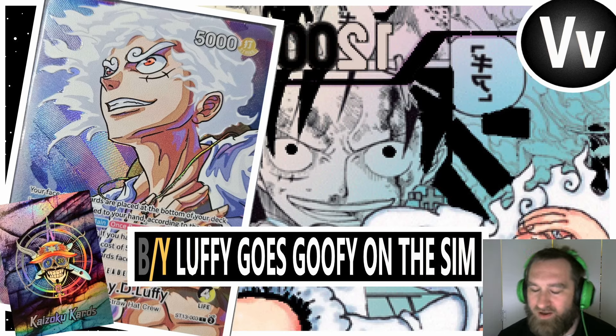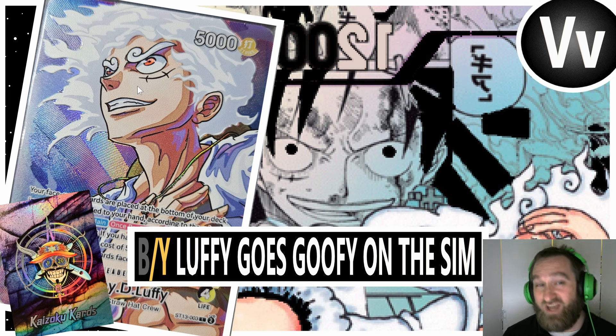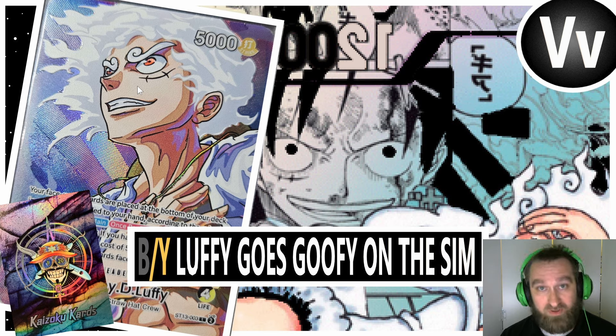What's up guys, VV back with another video. In today's video, we're going to be checking out Black Yellow Luffy. I've got this video broken down into three parts. First up, we're going to be checking out this incredible custom leader art card from Kaizoku Cards. We're going to be checking that out first because it just looks so incredible. It's kind of going to be like an unboxing style of video.